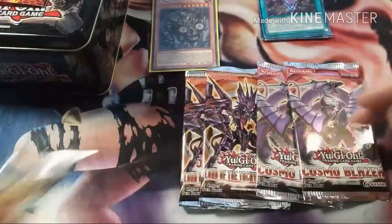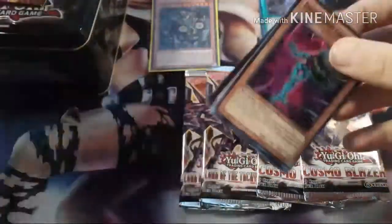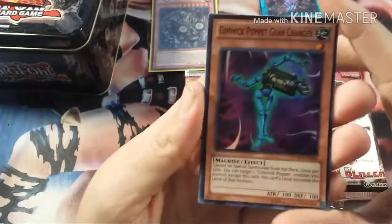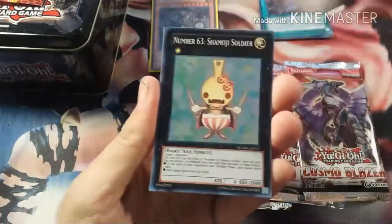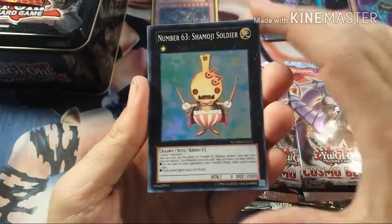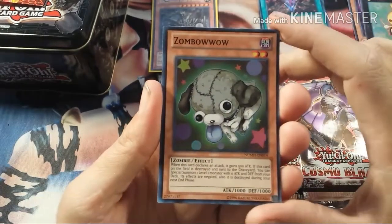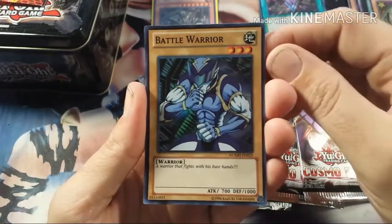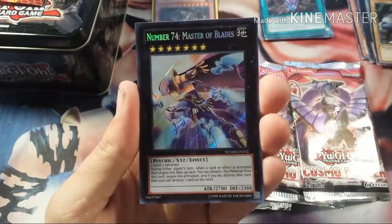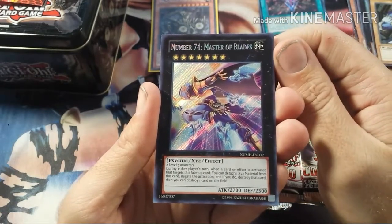Let's start with Number Hunters. So we got Gimmick Puppet Gear Changer, Number 36 Chronomaly Atlandis, Zombyra the Dark, Battle Warrior, and a Secret Number 74, Master of Blades.